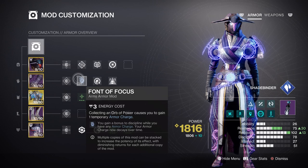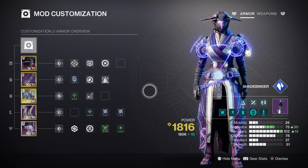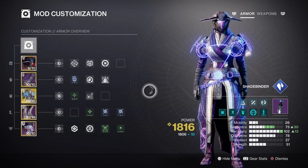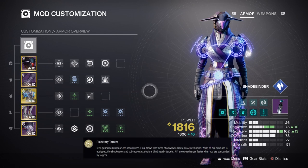The Whisper of Shards will backfill what is lost while Font of Focus does its thing. I do not recommend adding any additional mods such as Kickstart or Bomber, as the charge rate created for the build is just enough for viability. Your Recovery can be at tier 7 to 10, but aim for tier 10 if possible. On this side of things, we have Vesper Radius' secondary exotic effect, where being surrounded allows us to recharge our rifts faster.